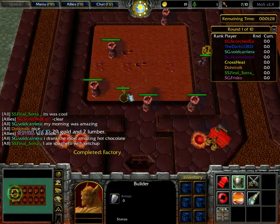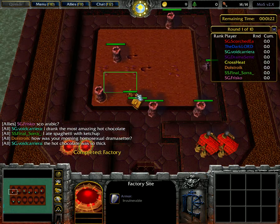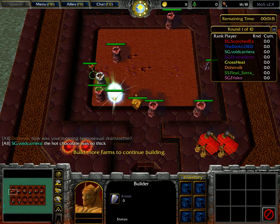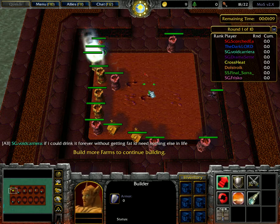We immediately see that we have a lot of resources to start with, which allows us to make a factory. A factory is a structure that allows you to collect gold over time, but you do need to make the investment first as well.